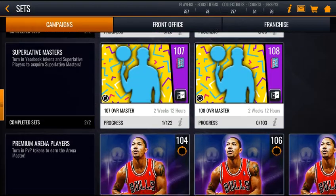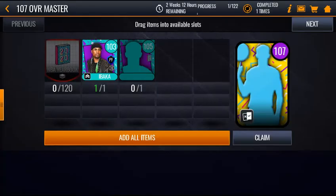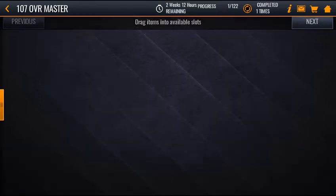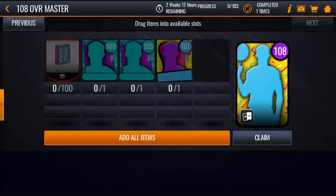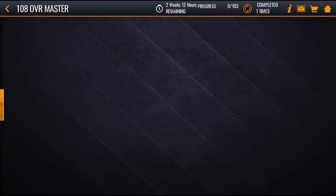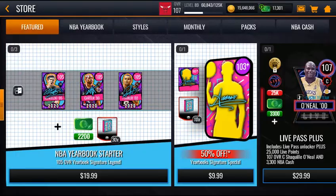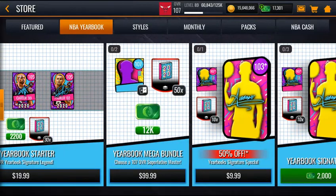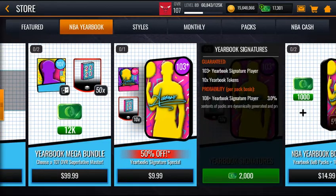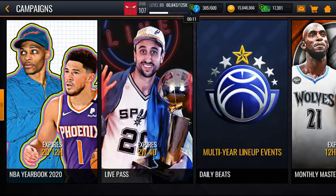Yeah, there's a Ja Morant 108. If you get like a 103, you can use the tokens for these sets, and you can also use the players for this set and this set to get 105s and 107s, because I believe there will be 107s in those packs if you get lucky. The odds are a 3% chance at a 108 overall. That's pay-to-win finished.